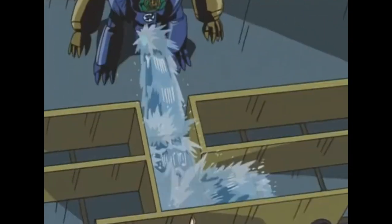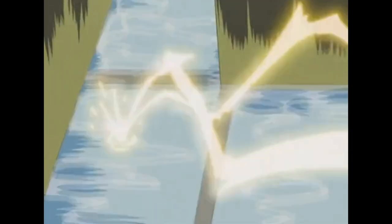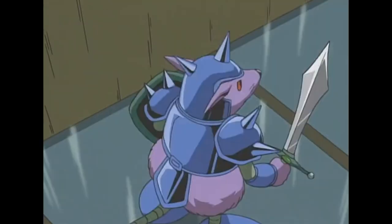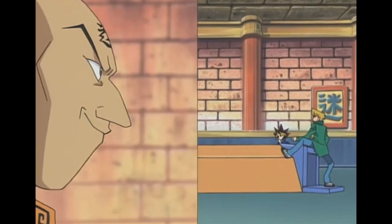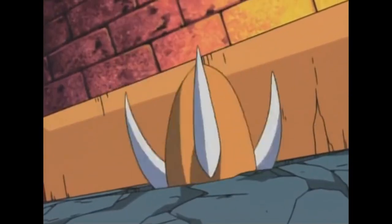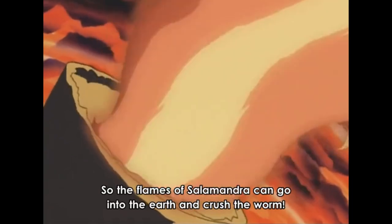For example: your opponent just attacked with a water-based attack, meaning the ground is now wet, so your lightning-based attack can travel across the conductive wet floor. Or consider fusing Shadow Ghoul with Labyrinth Wall — your monster is now part of the walls, so it doesn't move along the floor. Based on that logic, it can move an unlimited number of spaces since it travels along the walls. Or worms — Dungeon Worm can tunnel under the labyrinth walls to attack monsters from below, keeping it safe from harm, unless you smoke it out with fire. If you can explain it, it's fine.